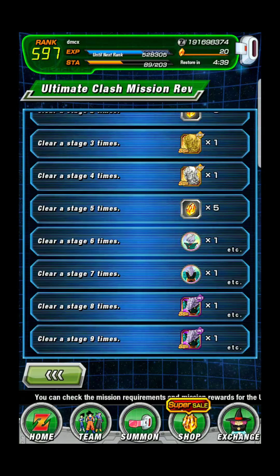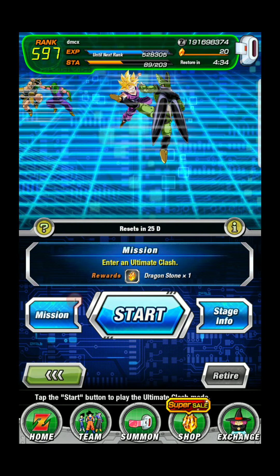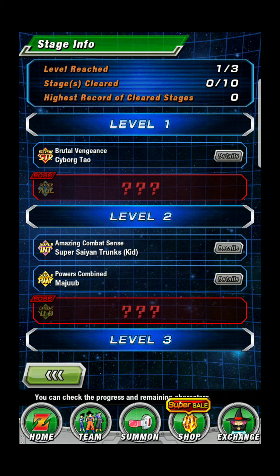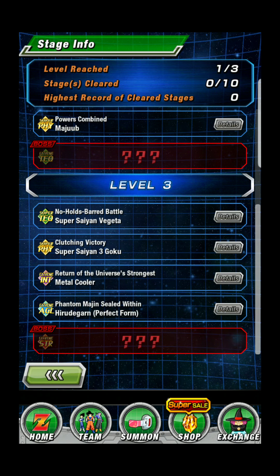Of course, the mission doesn't sound like it's all the way down. Interstage info: Strength, Agility, Intellect, Physique, Tech, Tech, Physique, Intellect, Agility, Strength.